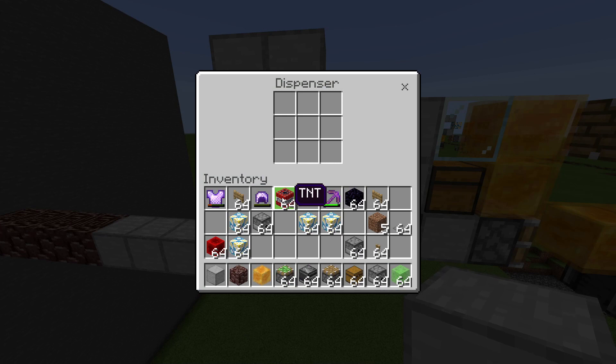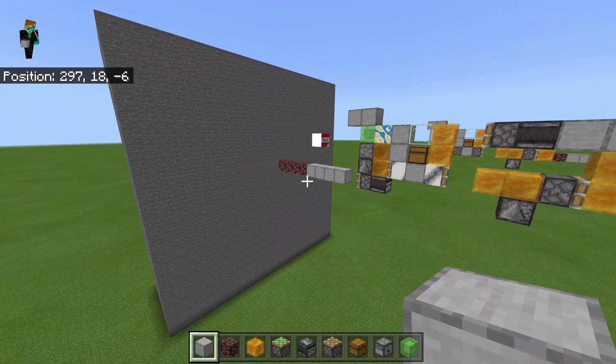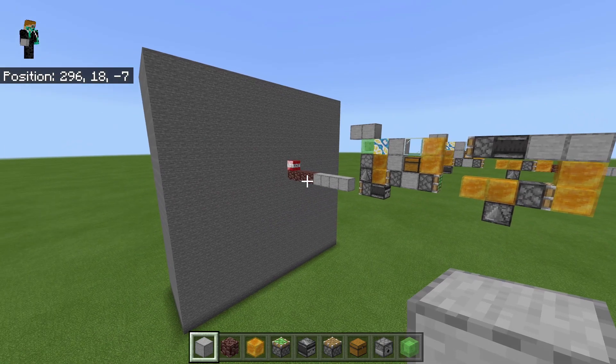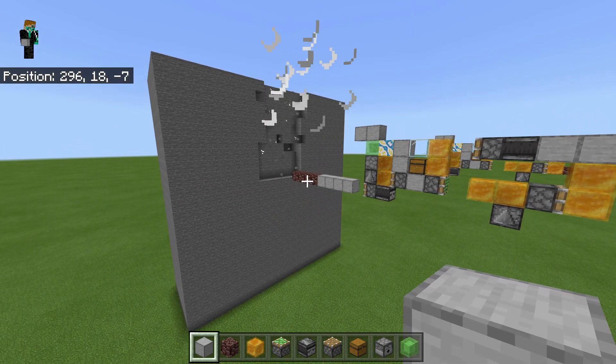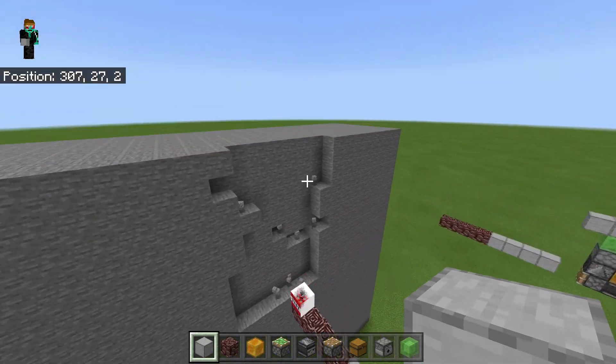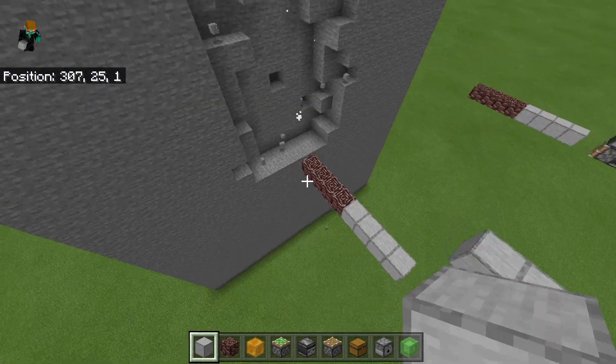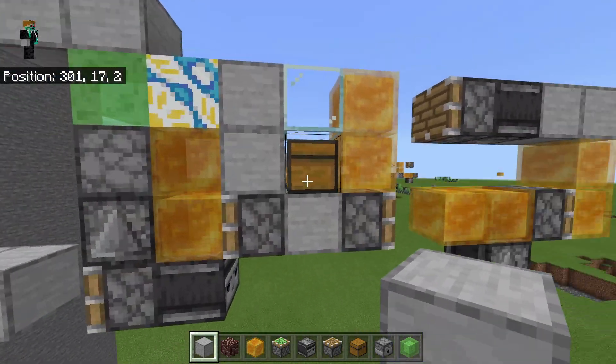So to test this thing, what you want to do is just throw a lot of TNT in there and then activate it. Perfect. And as you can see — I've actually made the wall a little bit too low here — but as you can see it will cover that entire range very, very nicely.